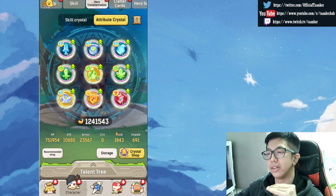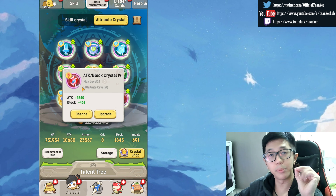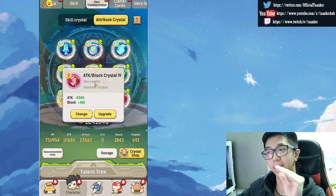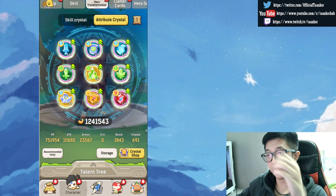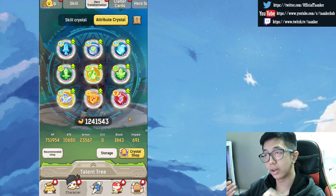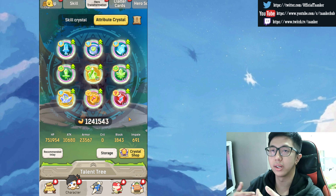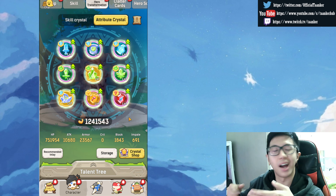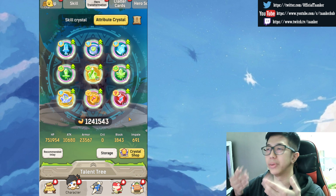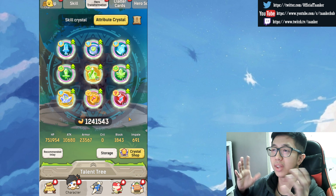That's the right technique and the right attribute setup. Again, the recommended inlay is very optimized. Keep in mind: you cannot have two of the same crystal in your inlay. You can't have two attack-and-block crystals of the same type — you can only have one. If you have another transformation unlocked, you have to go through some progression for that. I did a video on that already, and I'll check if there are any changes — I may need to create a new character to verify.